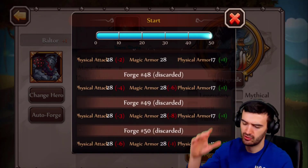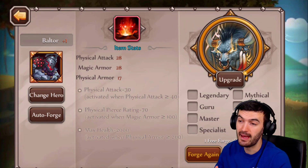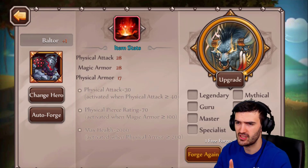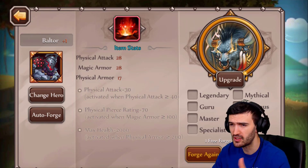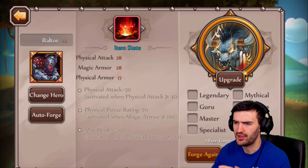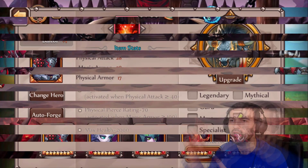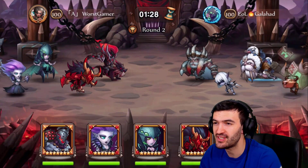Damn it — no! Alright, 28, 28, 17 — not bad at all, actually very nice. He's gonna get a crazy boost of physical attack, 30 physical pierce rating, and max health at the end. Very nice, Beltor! Now I'm going for an arena attack right now with Beltor in there — I know he's not ready, he doesn't even have items at orange plus one, but let's see what he can do.